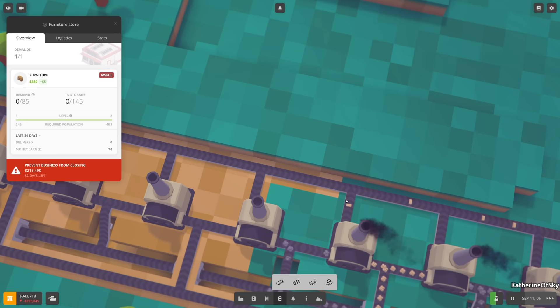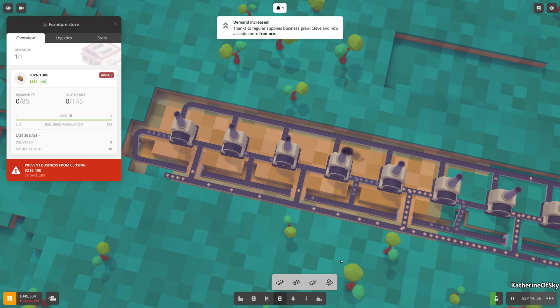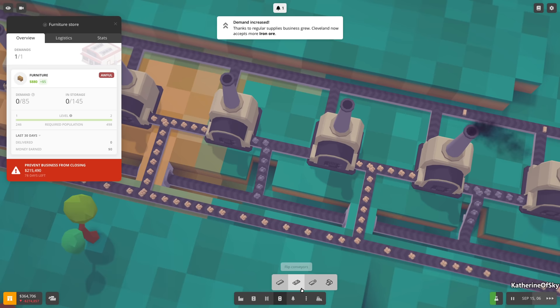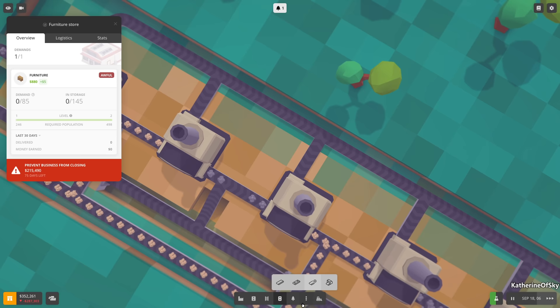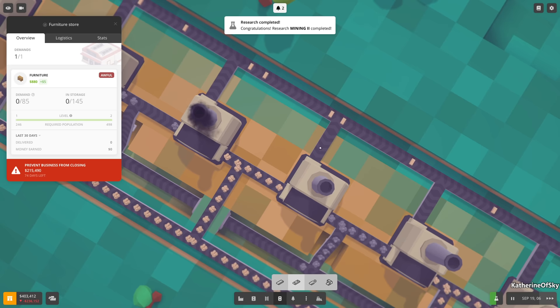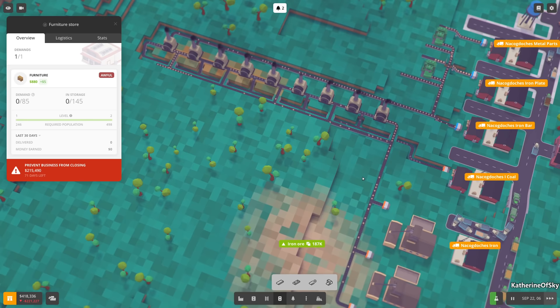Look at this - it's beautiful! All the things. Something is wrong here though - there we go, fix it. Those are working now. There's some strangeness - gotta tell them to go out. When it auto-connected it did strange things, but better now. We are definitely lacking iron ore and possibly coal as well.